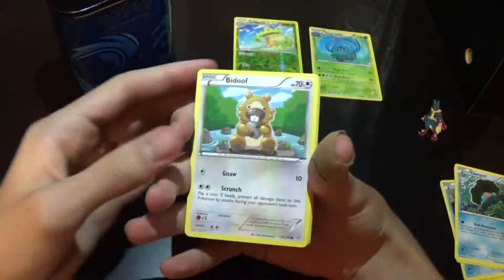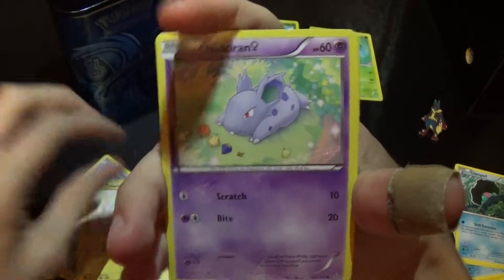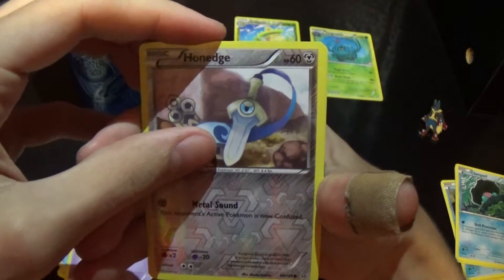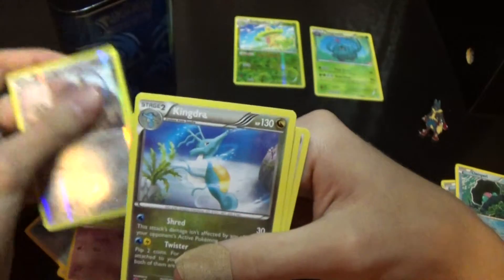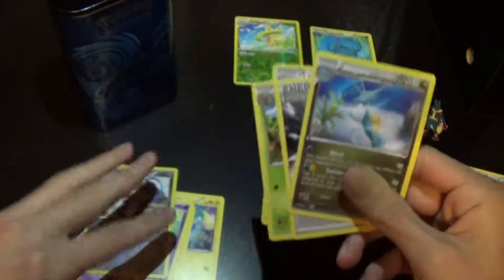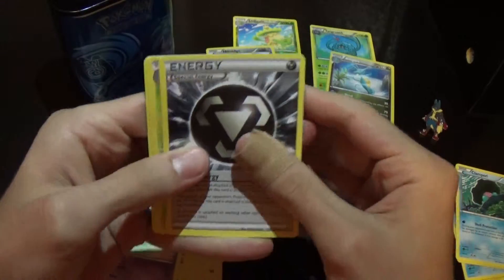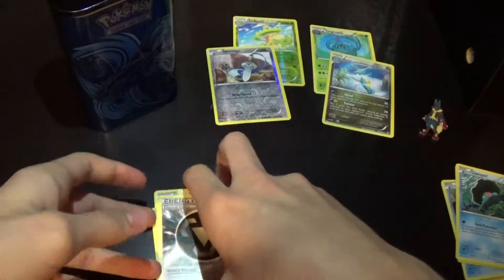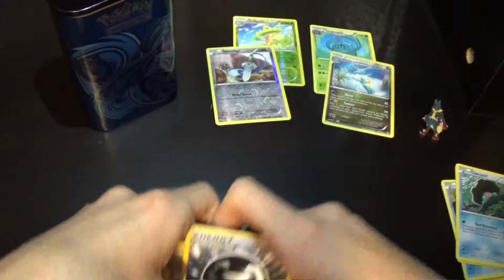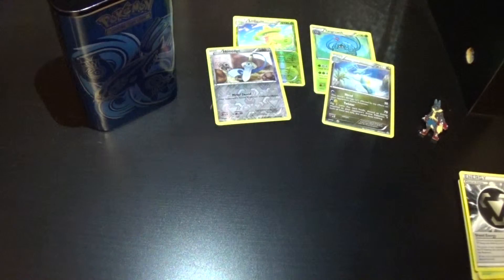Turn around so people can see the Kyogre. And here we go. Bagon. Horsea. Pichu. Tynamo. Druddigon — female, of course. Honed Reverse. And Kingdra. The pulls are not real. Shield Energy. Kakuna. And Linoone. Not great — we didn't get a holo or anything like that. We didn't get anything special.